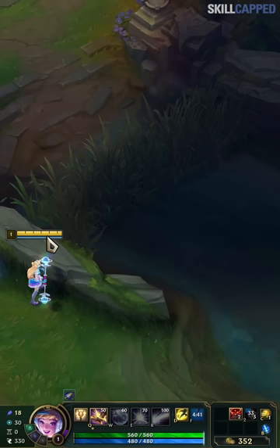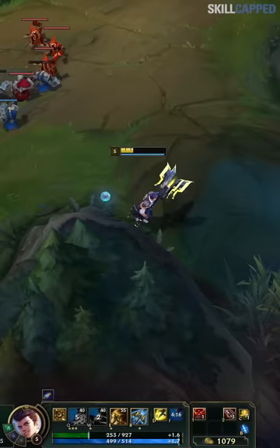Same with Baron. Don't put your ward too close to your wall when warding the mid side brush. Make sure to place it here to reveal everything.